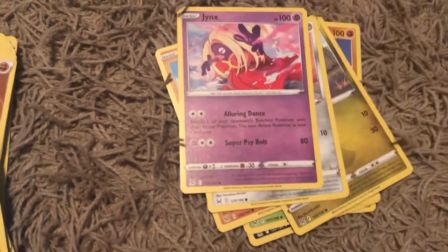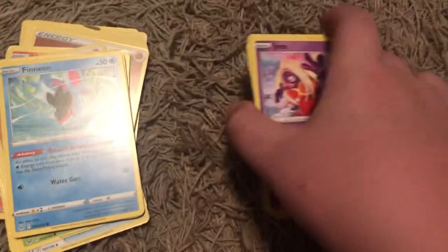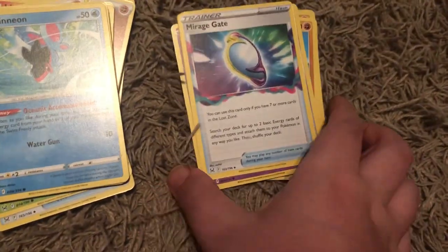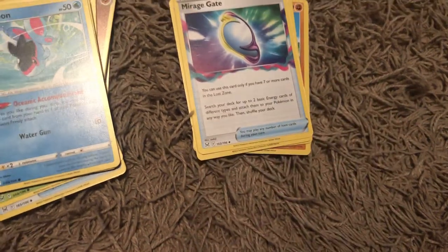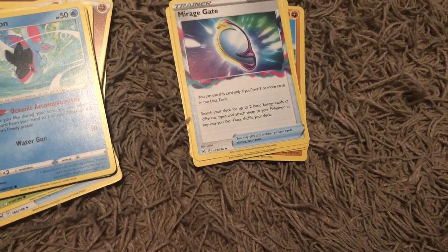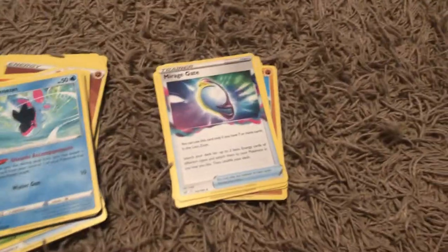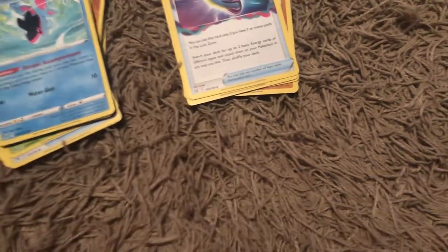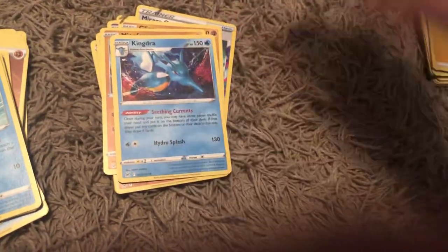I got a Jynx, and now this is something pretty interesting. As you might have guessed from the name of the set — Lost Origin — they're bringing back the Lost Zone. I have this card Mirage Gate. You can use this card only if you have seven or more cards in the Lost Zone: search your deck for up to two basic energy cards of different types and attach them to your Pokemon in any way you like, then shuffle your deck. One person used a Stonjourner card against me which had a move that made you discard the top card of your deck into the Lost Zone, so you can start building stuff up that way.